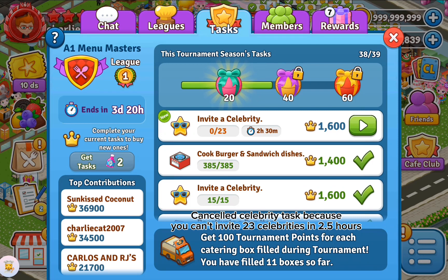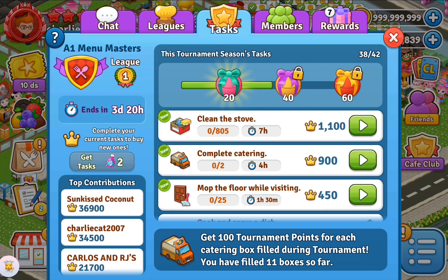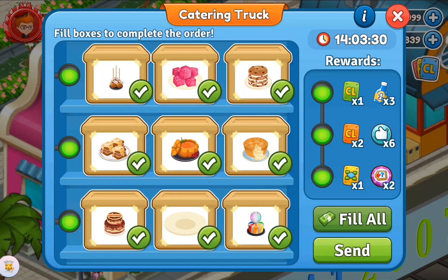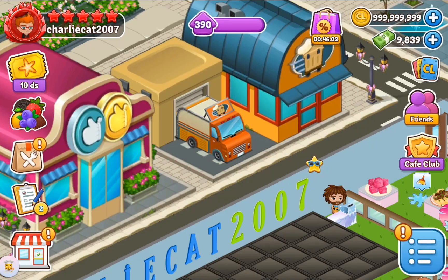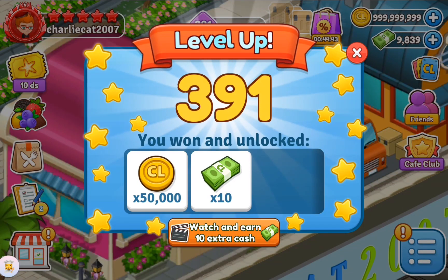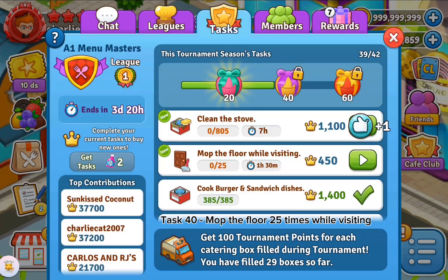Cancelled the celebrity task because you can't invite 23 celebrities in 2.5 hours. Task 39: complete catering twice. I leveled up to 391. Task 40: mop the floor 25 times while visiting.